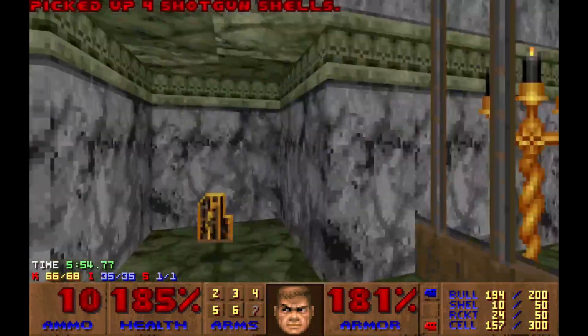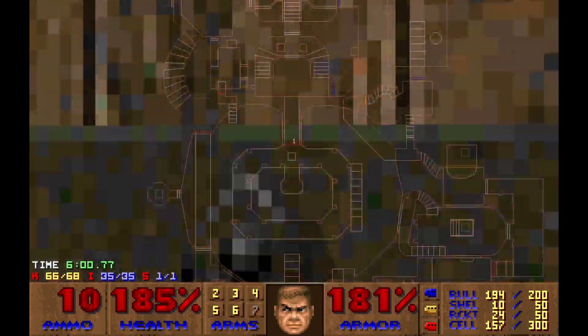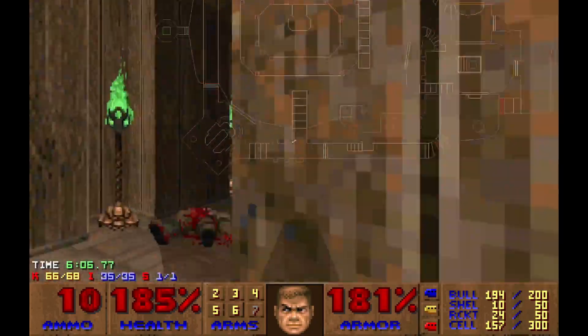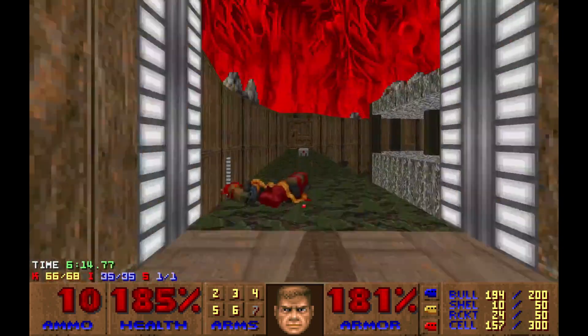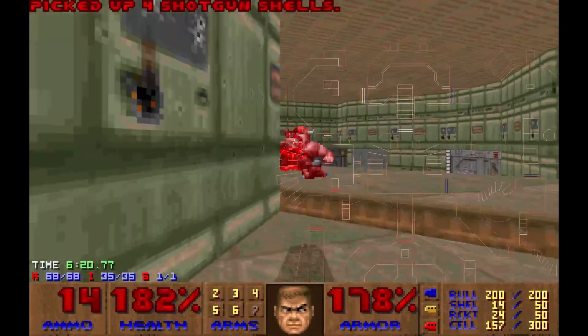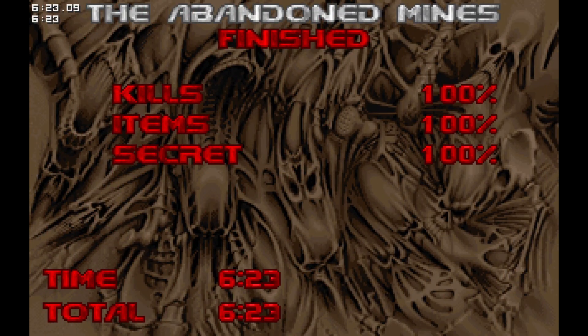Where do I go? There's the yellow key. And now I can exit, but I'm still missing two kills. I see some gray area over there — perhaps the enemies are there. Let's open this. Equipments coming for you. Done. That's a fine map, I have no complaints about it. I'll see you in some maps that I do have complaints about later. See ya!